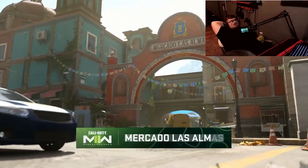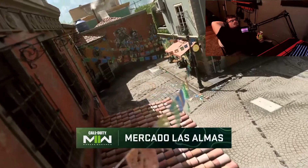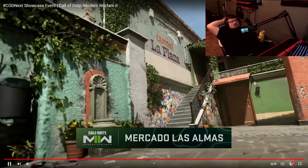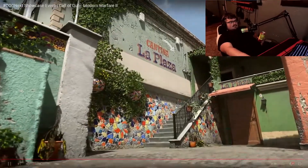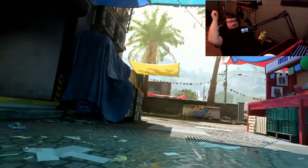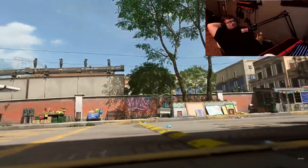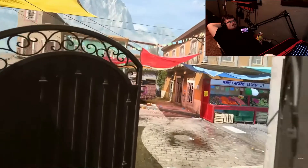That's one of our larger maps. What about some of the 6v6 maps? We have footage of one of the new maps today named Mercado Las Almas. It's a little street market in a historic section of Mexico. The story is about contraband being smuggled out of a warehouse and operatives going in to find and seize it. This map plays really fast with a lot of action right down that center lane - the mercado is a very dangerous area, so watch out when playing in the beta.